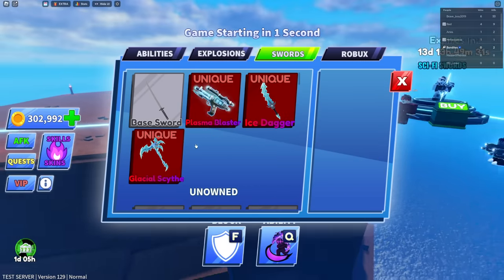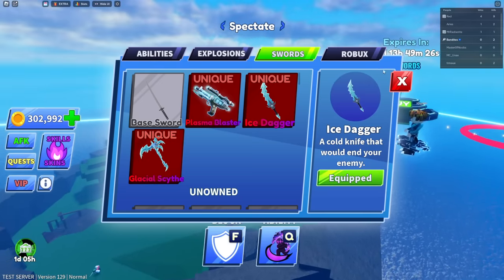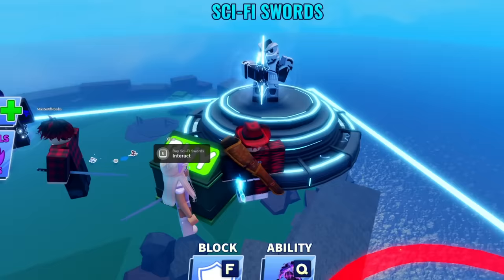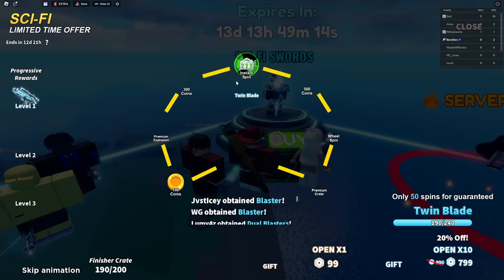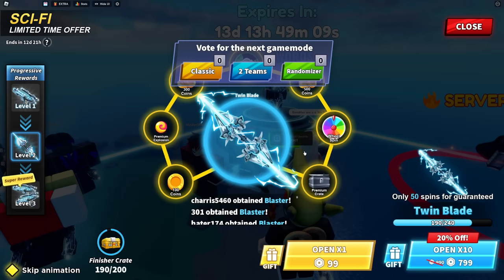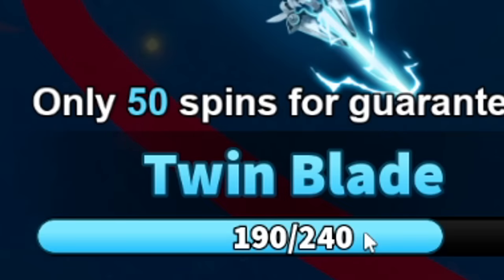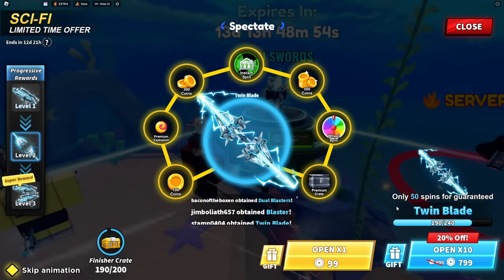Besides the abilities, the winter spins also include cool unique sword skins like the Glacial Scythe and the Ice Dagger. There's also a new exclusive sci-fi swords shop - you first get the Blaster, and after about a guaranteed 50 rolls if you don't get it. Level two is the Twin Blades, guaranteed after 250 spins.